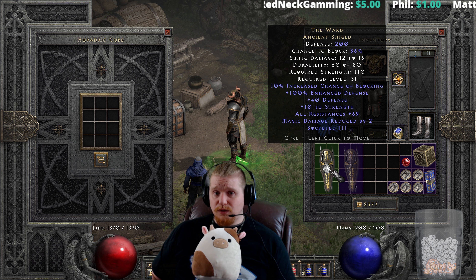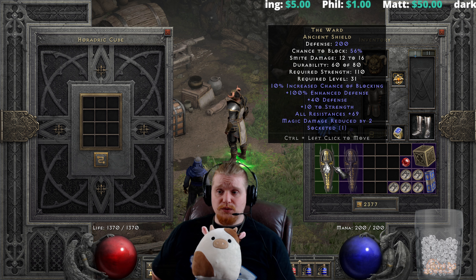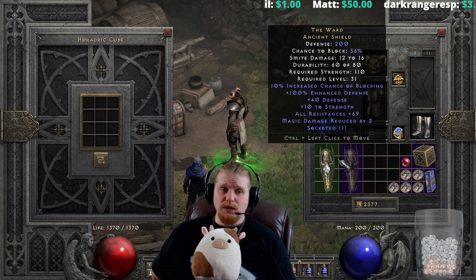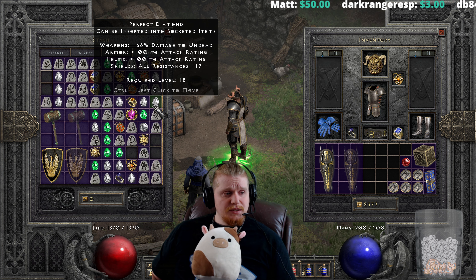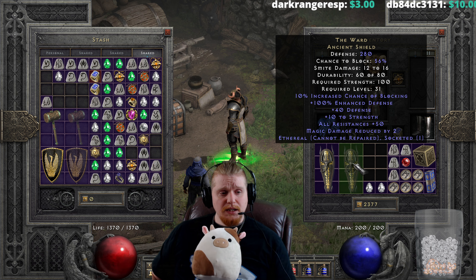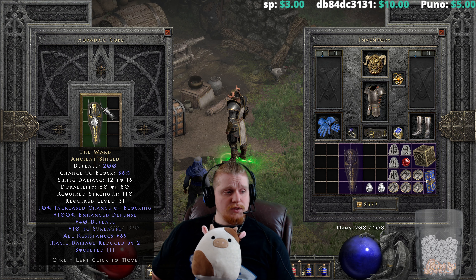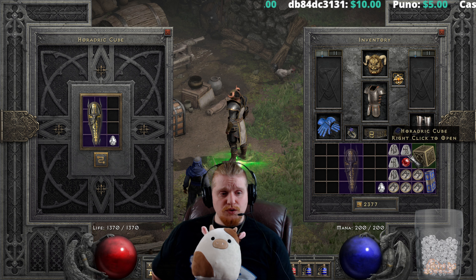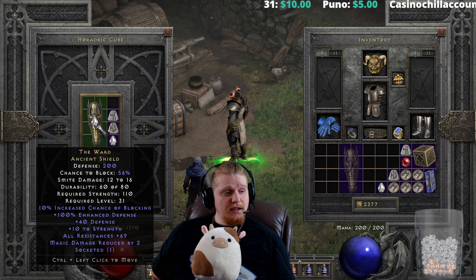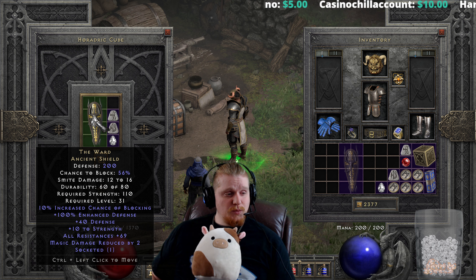Once you get a 45 all res Pally Shield with three sockets and throw Ancient's Pledge in that, it's going to outdo it by miles — but those are things you find later on. I do think this would be an absolutely excellent shield for a Druid, Necromancer, or Sorceress early on, just to cap out those resistances and get some extra strength. We're also going to upgrade this to the highest tier, which will require a Lum rune and a perfect diamond. It's going to go from the Ancient Shield to the elite version.